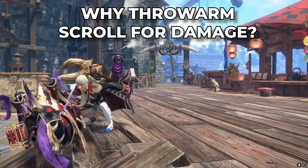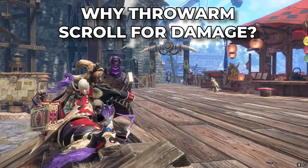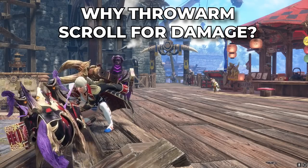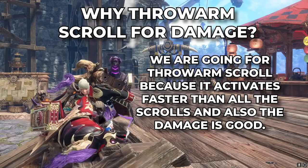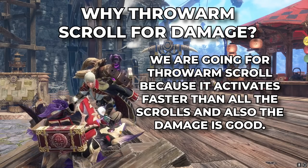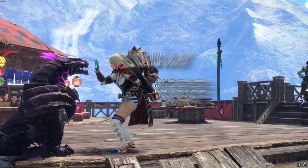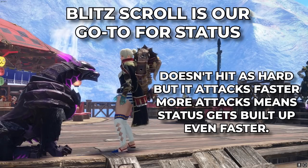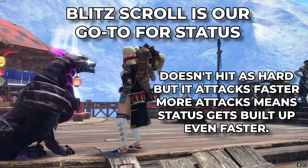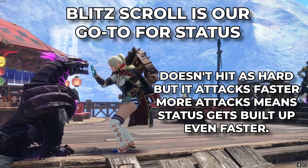Why are we sticking with Throw Arm Scroll for the best DPS? The exact activation times of these scrolls are really hard to get, but with the testing done, among all the scrolls, Throw Arm is actually the one that activates the fastest and it's consistent — that is why we're going for it. But if you are going for more status and not damage, you would change things up and go for Blitz Scroll for a faster attack rate, which leads to a faster status buildup.